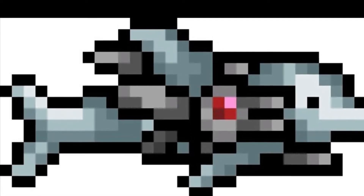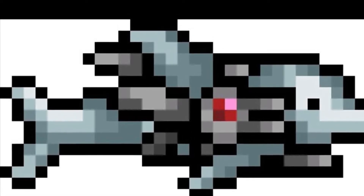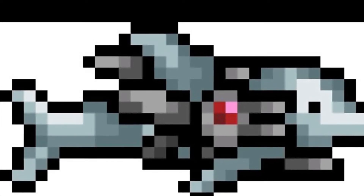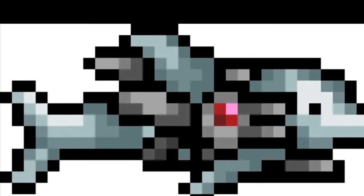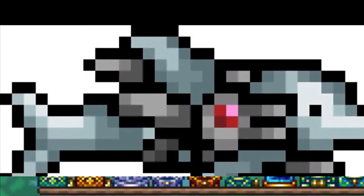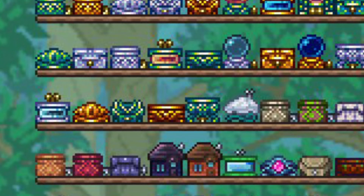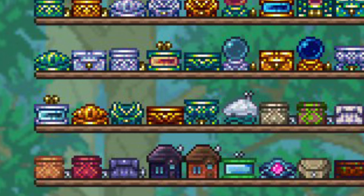So let's go through that real quick. Stuff like the Space Dolph, Machine Gun, developer sets, presence furniture — stuff like that is all unobtainable on the 3DS version.